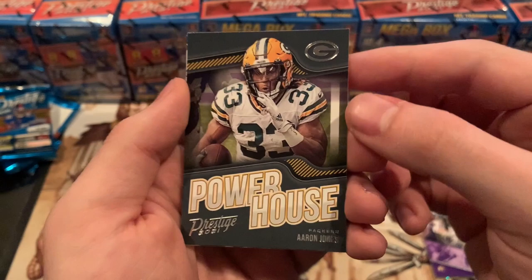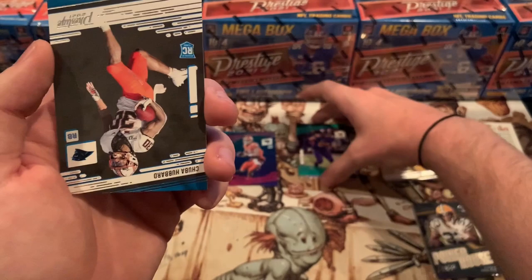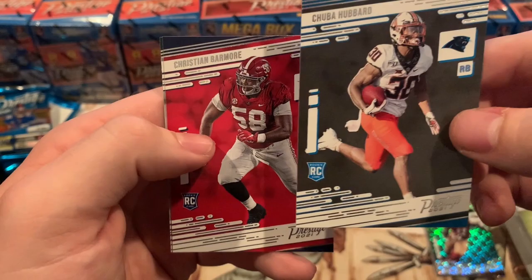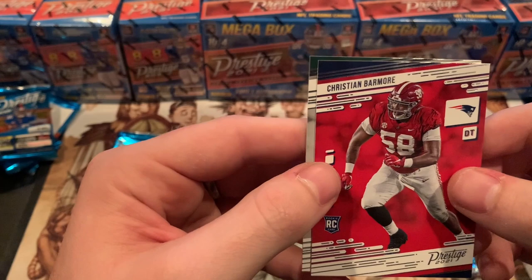We've got a Powerhouse — Aaron Jones, nice little insert. Chuba Hubbard — I'm not sure what to think about Hubbard. He's behind Christian McCaffrey, so unless McCaffrey gets hurt again, that's the only time I see Chuba being able to do anything. Maybe he'll be a change-of-pace back.